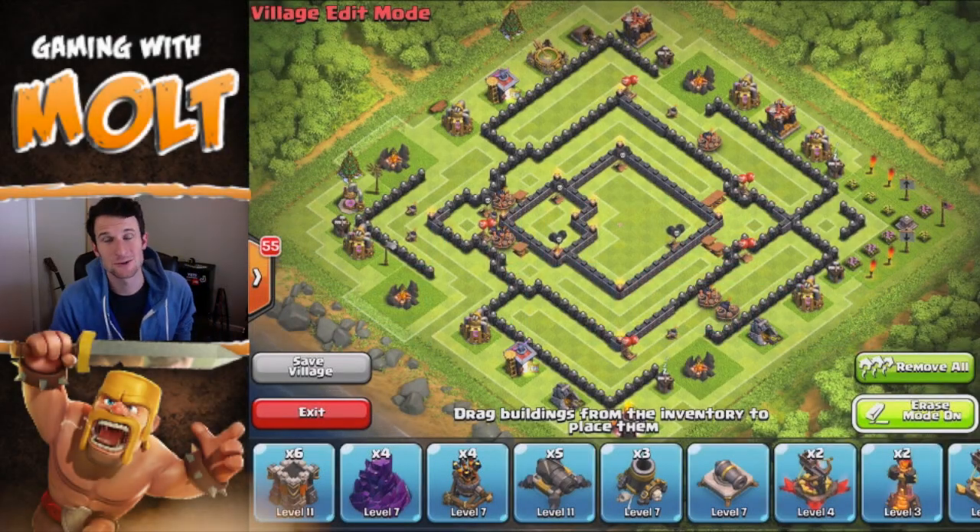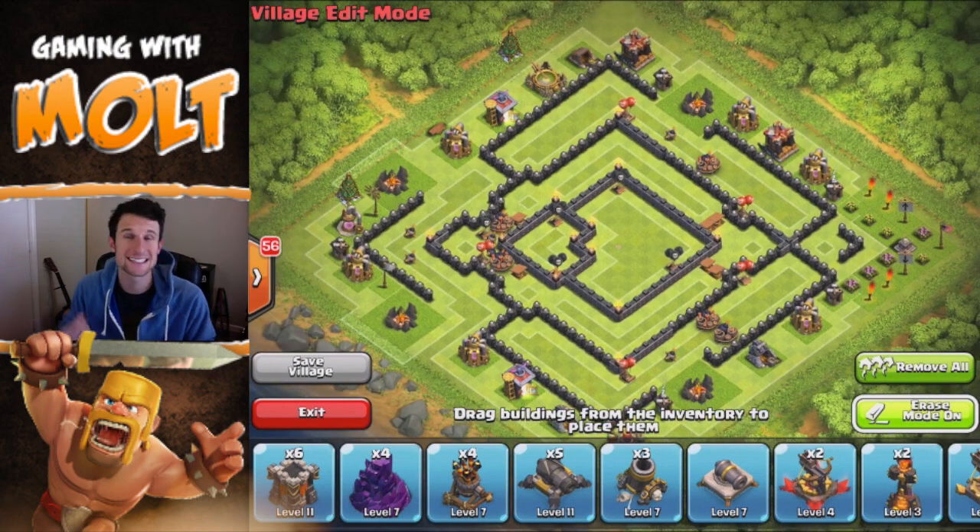Hey, what's up guys, welcome back once again, it is me Malt, so happy to be here with you guys on my first Town Hall 10 trophy base design. We just did Town Hall 10 a couple days ago, thanks to AppNana. If you guys haven't heard about AppNana, go ahead and check it out in the description — it's what I use to get free gems. It's a really cool way to get gems, you can help each other out and put each other's codes. So definitely check that out if you haven't, but why don't we go ahead and jump into this thing?